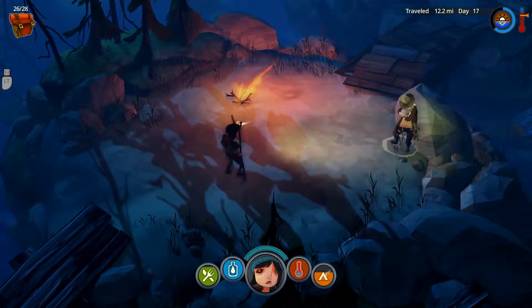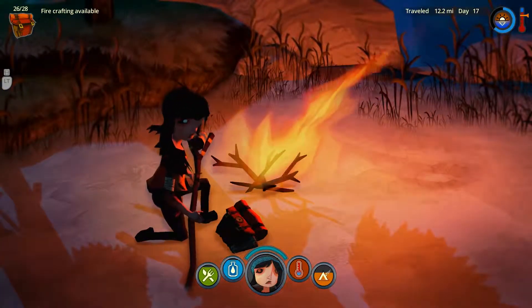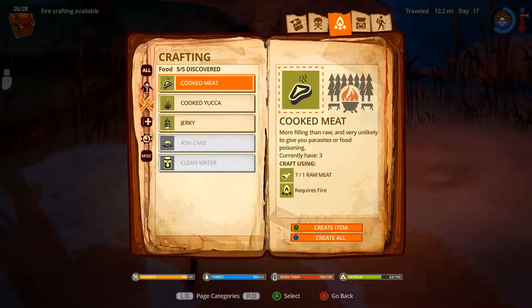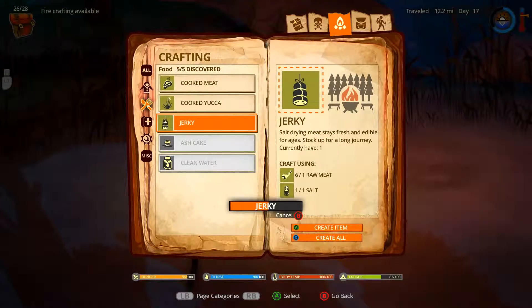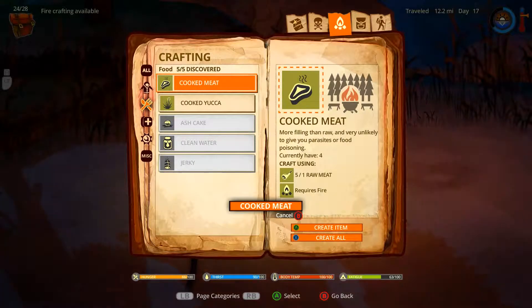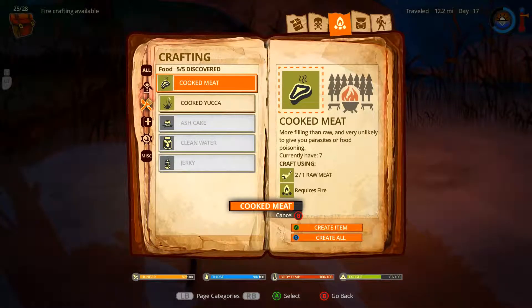Oh, hello. Wait — first, let me cook before the fire goes out. Just hold on for me — I'm not ignoring you, I know you're there. Otherwise I'll forget. I realize time pauses when I'm talking to NPCs, it's just that I forget. I can make jerky — I'll do that. Emergency food. Never know when you need it. I'd rather use tainted bait than raw meat.